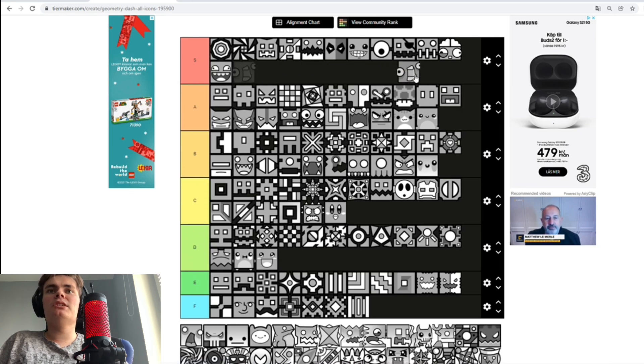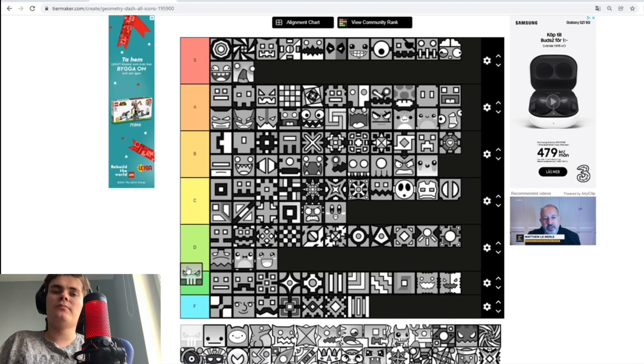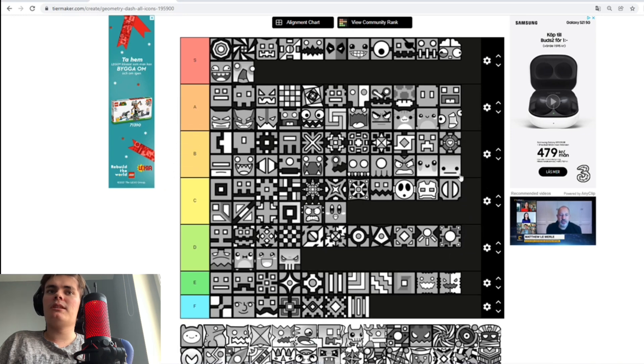The Zombie icon — S tier for you! This one — which I use as the Piglin. The Lemon Cake icon — it looks pretty cool, even though it's kinda empty. B tier.